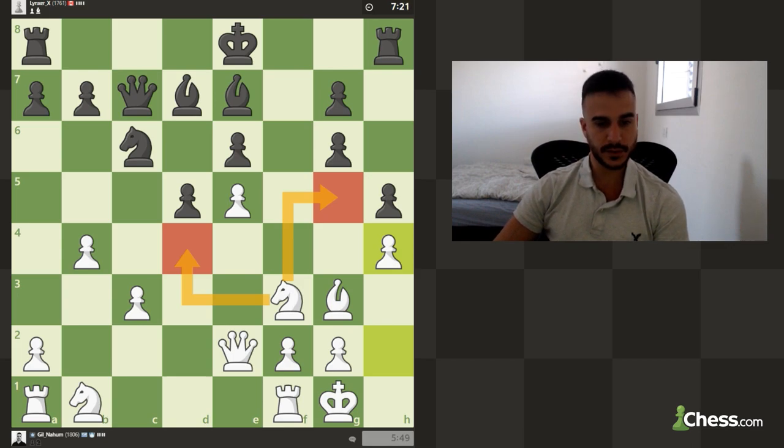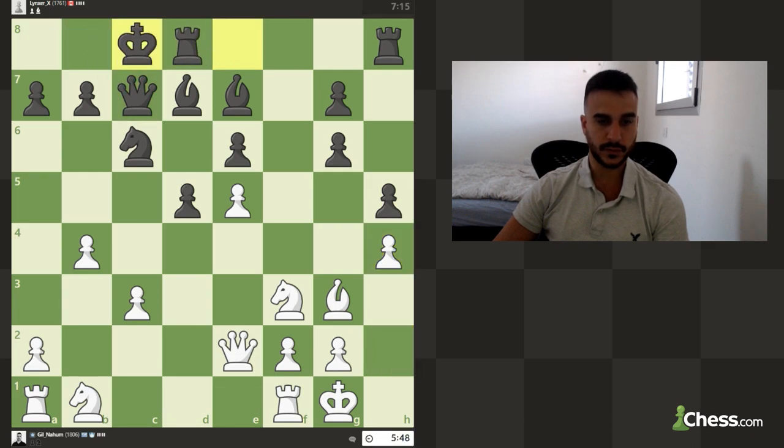One of the rooks needs to go to c1 to put pressure on the queen. He castled queenside, but I'm not really convinced this is great for black. Maybe even playing c4 in this position is good, but then we're going to lose this pawn. Let's attack this knight — notice that it doesn't really have so many squares.